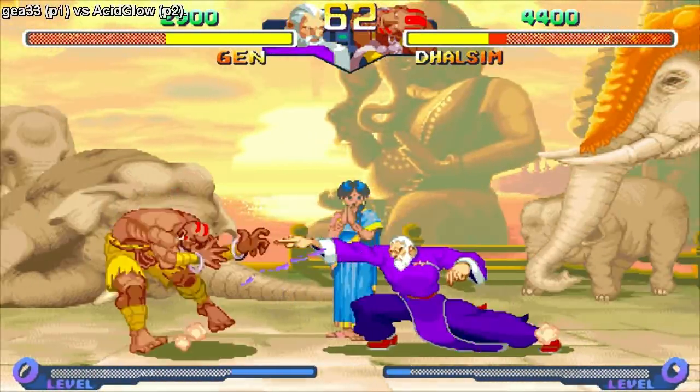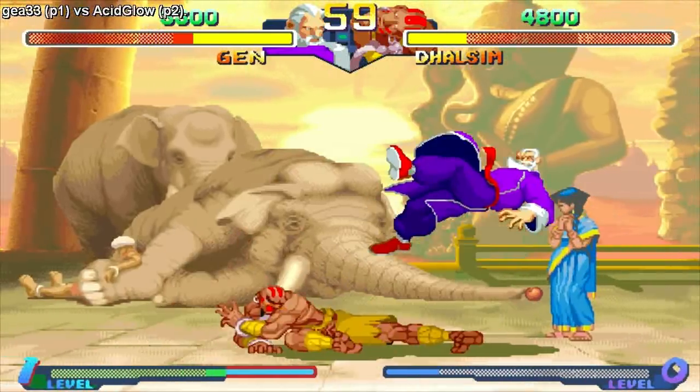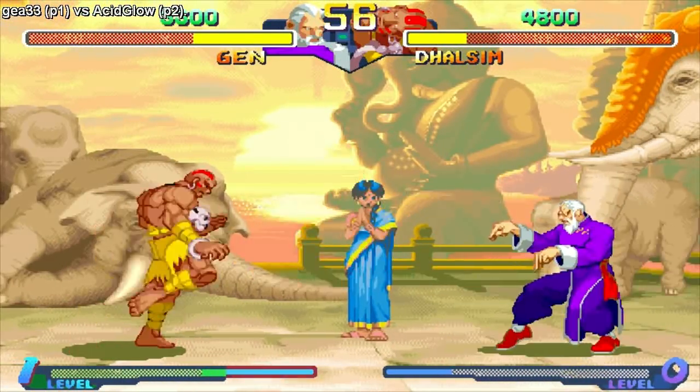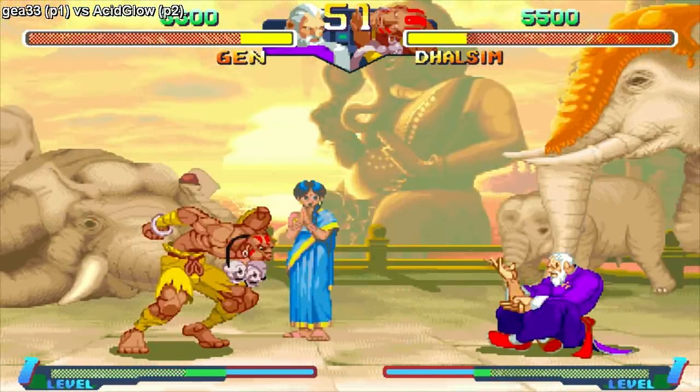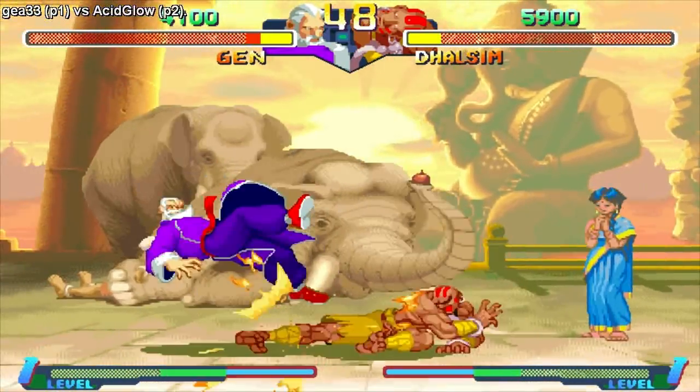What a waste of a level 3 super — two lousy hits, what a freaking waste. His yoga flame is pretty big though. The standing weak kick and standing medium kick are still pretty good for long-range anti-airs.